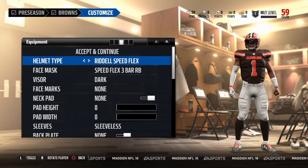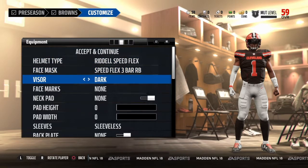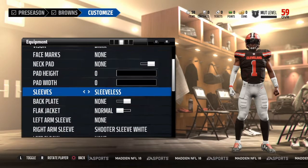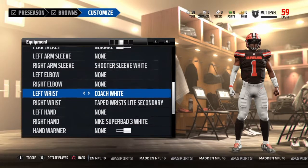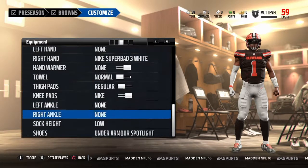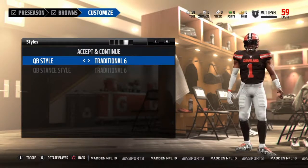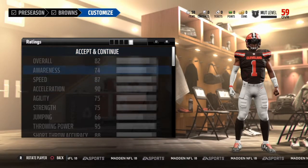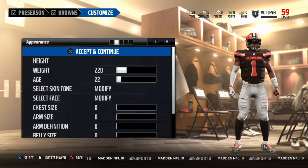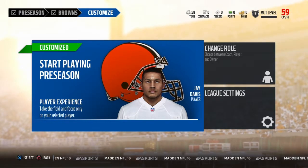We got that red old Speed Flex three-bar facemask — can't look bad. I got that visor and then those sleeveless Florida jersey style, with arm sleeves though. Traditional six — I just like how you can tuck after you throw, that looks cool. I can't edit the overalls but that's that, so let's jump into the career of Jay Davis.